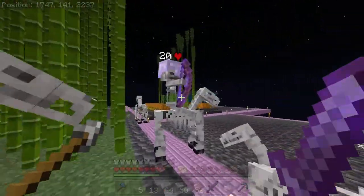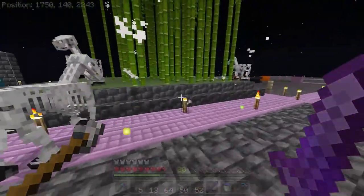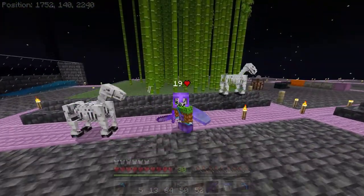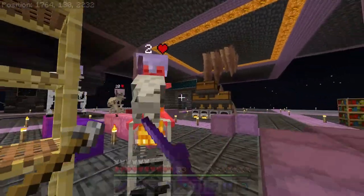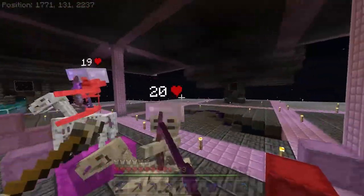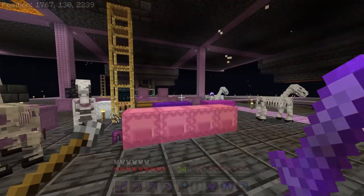It's kind of hard to hit the skeletons with them shooting you all the time. Oh no, I killed one — oops. We got three skeleton horse things. And then some more mobs came out of nowhere and surprised me. I'm glad I had food and hearts. I didn't even notice they spawned — I was just messing around and now they're attacking me. But lookie there, now we have a bunch of horses.